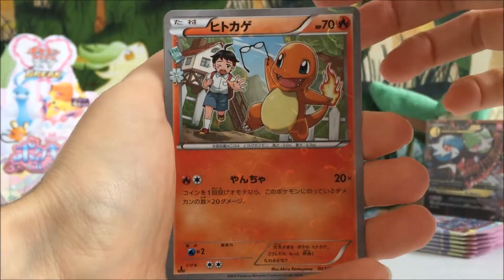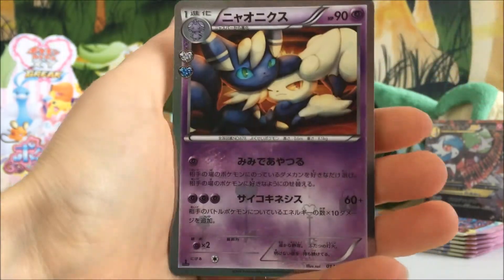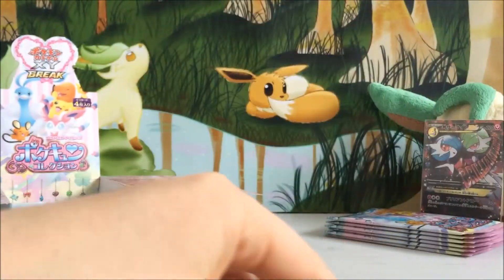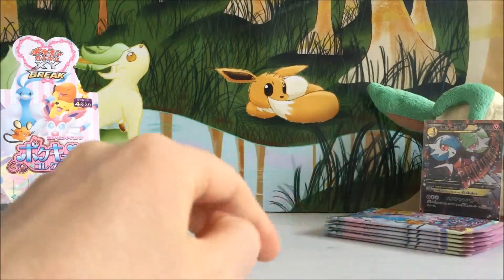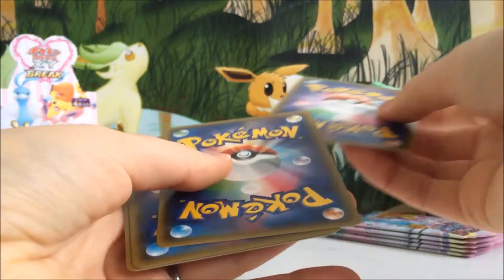We've got the gorgeous little Charmander, Raichu, a Froslass holo, and a Meowstic holo. I'm going to speed it up a little bit because I know I've been admiring the artwork too much and going a bit slow.